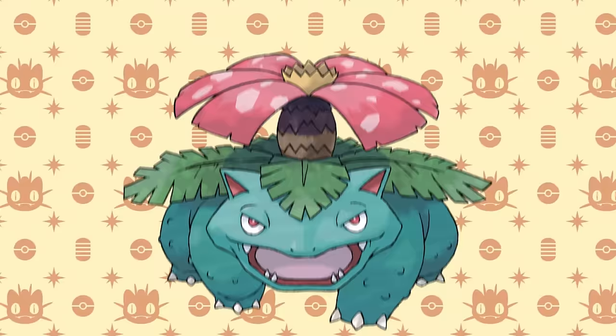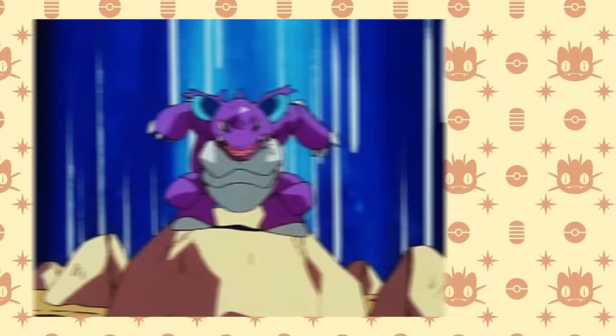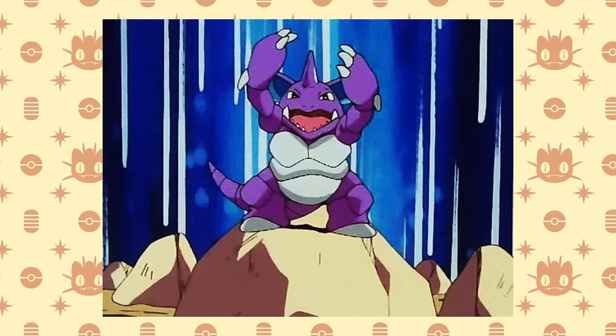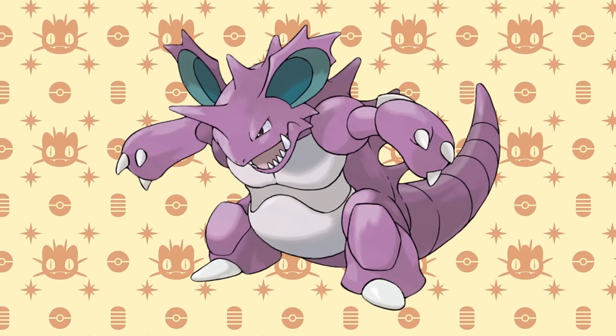For one, choosing the Poison type allows us to use Bulbasaur, who is easily the best starter for getting through the beginning of the game. Not to mention, Venusaur can hold its own against several important trainers in the late game. But what really makes the Poison type amazing is the undisputed king of Gen 1 speedrunning, Nidoking. Nidoran is on the second route available, you get the Moon Stone super early on, and the rest is history. There's a reason that over years of speedrunning Red and Blue, Nidoking is still the go-to.